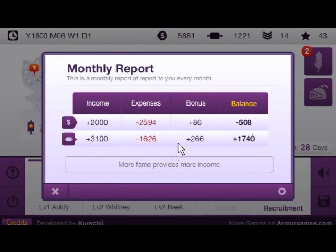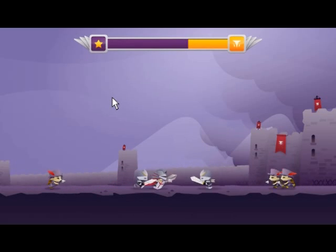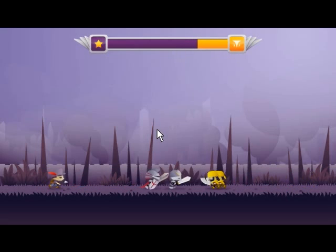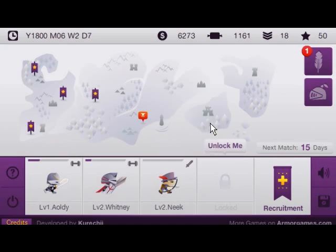Still have a negative 500 balance — not good indeed. But let's continue. We need to take out the city. I can't afford to spend 5,000. My costs are more expensive, but I think we're now going to be in the positives. Train. Train. 14 days till our next match.